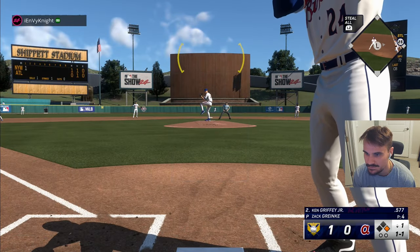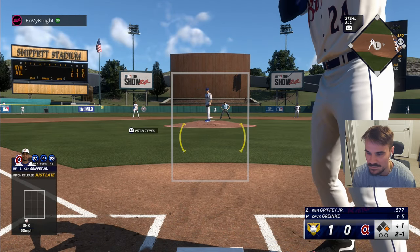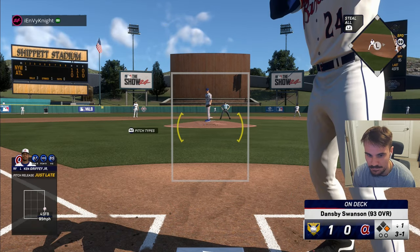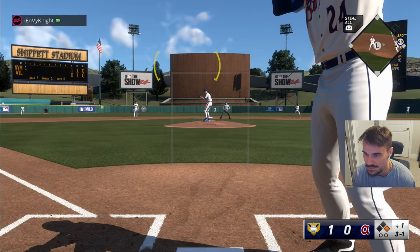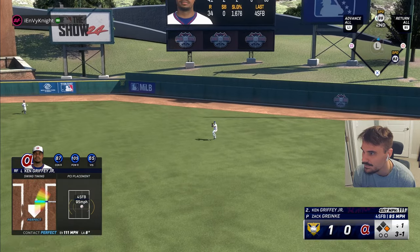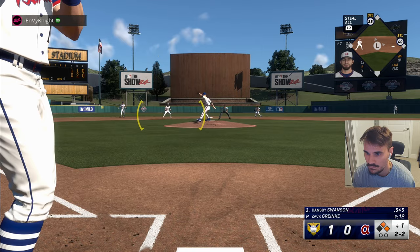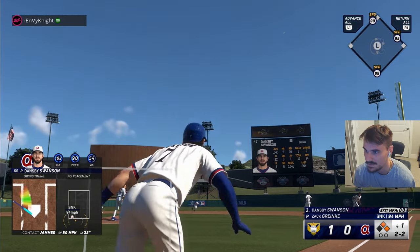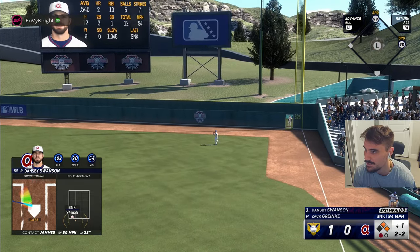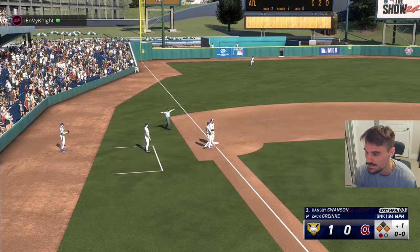I understand why people are using this, but I just don't want to do it long term. I feel like I'm enjoying the team we've built, but I thought it'd be fun for a video, especially at these early ratings, to try this out. We got a 3-1 count; if it gets to 3-2 I'm definitely stealing with Dylan Cruz. It's not going to get to 3-2 — Griffey with the single to right field. Runner moves up a spot, we got first and second. Dansby — way too weak. But we should be able to get Dylan Cruz over to third with that 99 speed. He hits the cutoff, Griffey stays at first. We got first and third.